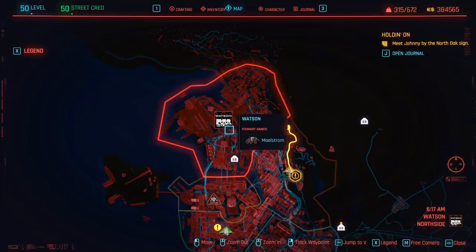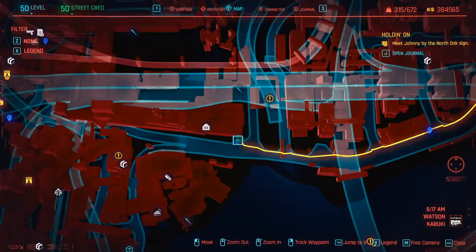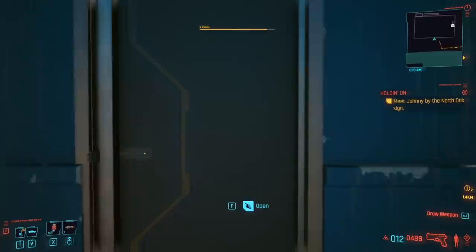In Pyramid Song, you can finally romance Judy and she will give you the keys to her apartment, which is where you'll need to go to pick up this iconic shotgun. Come here to Watson, where you're going to find Judy's apartment, specifically in this area of Kabuki, which is going to be just by the coast over here at the Charter Street fast travel point. Starting from the Charter Street fast travel point, Judy's apartment is just over there in the distance.